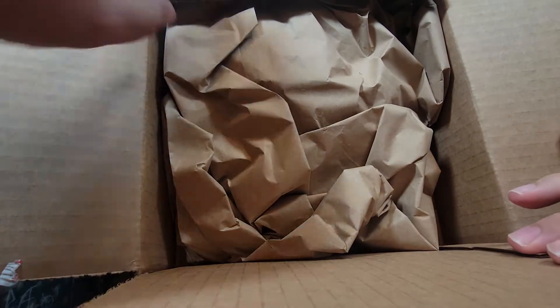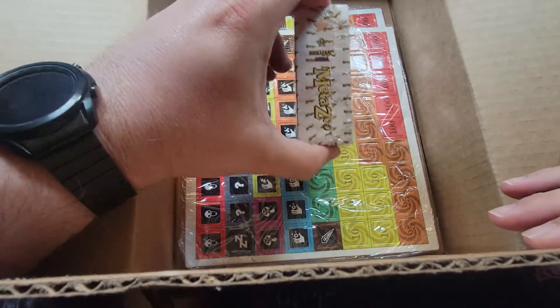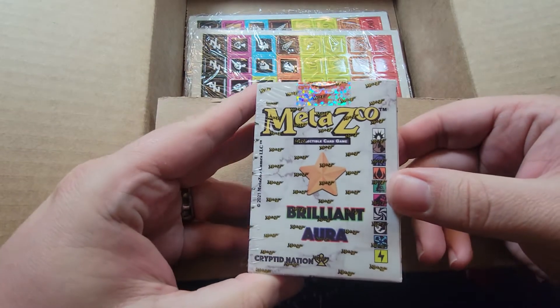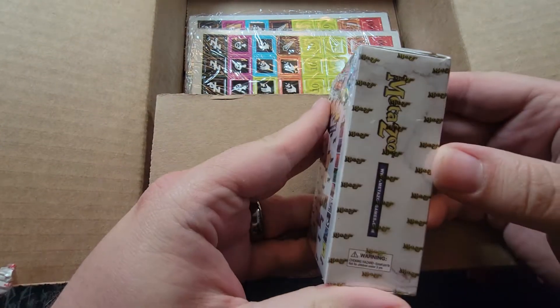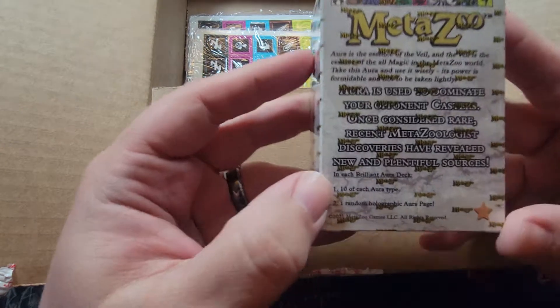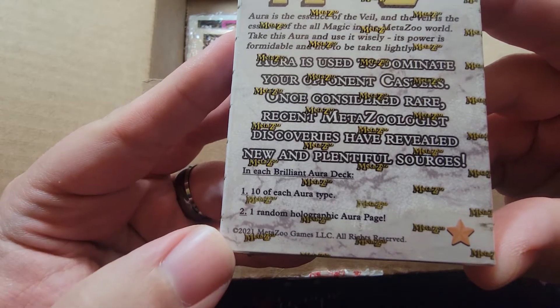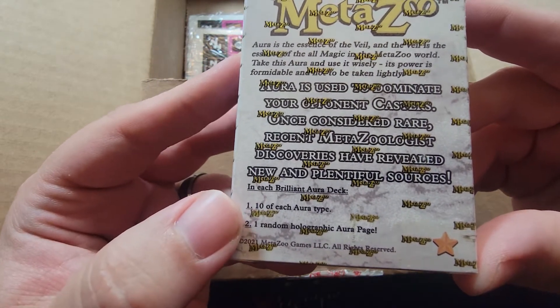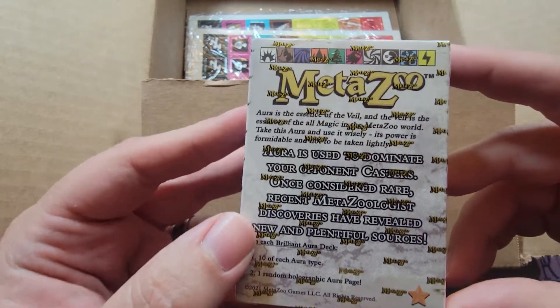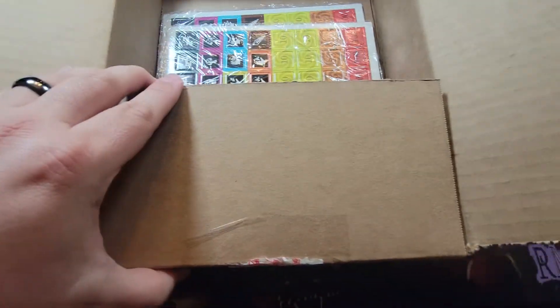Well, well-packed — look at this! Here is the brilliant aura deck. I honestly don't know what is inside. In each brilliant aura deck there are 10 of each aura type and a random holographic aura page. A page in MetaZoo is like a card — a spell, or a creature, which they call beasties. I just looked it up and Cryptid Nation first edition is available July 30th, 2021.